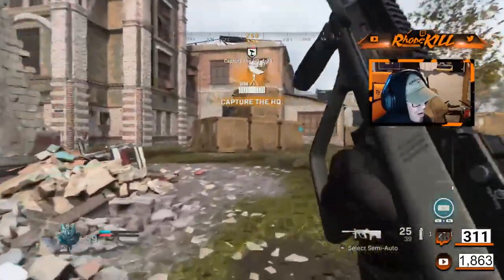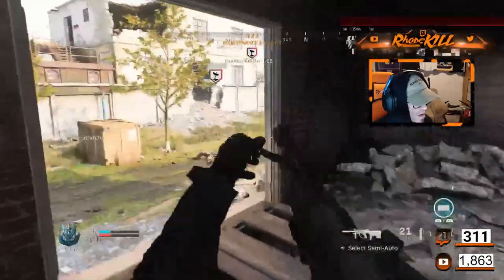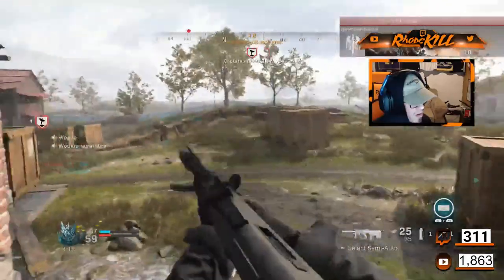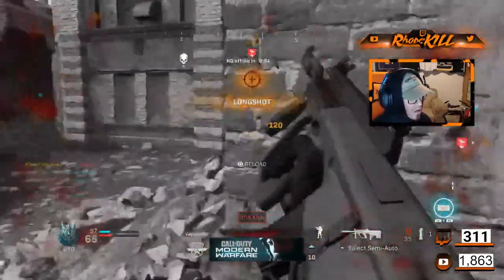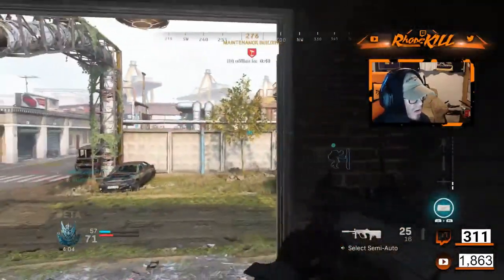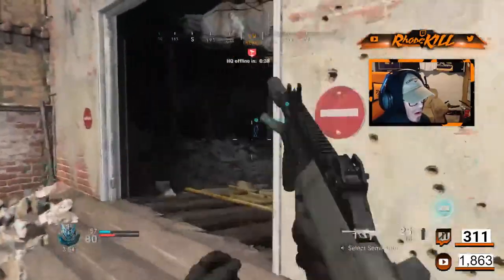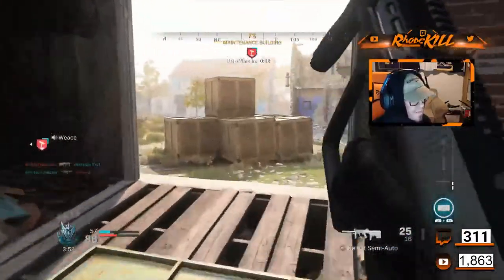HQ is online, secure it. Enemy on the HQ, get over there. Enemy UAV overhead. Enemy has captured the HQ. Enemy cruise missile incoming — yeah, you need to get away from that. Shut down the enemy HQ. It's so weird.